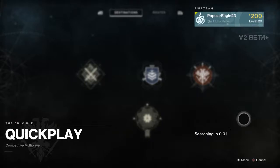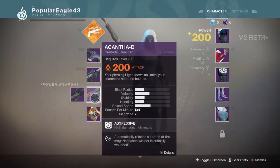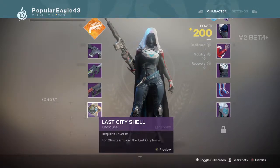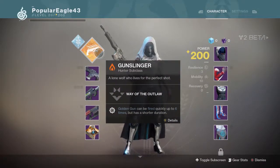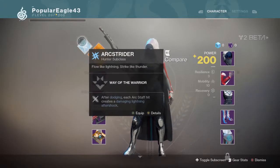I'll be showing you my loadout real quick. Today we're going to be using the Scathelock with the Black Scorpion scout rifle. I think this is a good combination. We're also going to be using the grenade launcher — I've never used a grenade launcher before, so this will be a new experience for everybody. We're also going to be using Gunslinger for the first game and Arcstrider for the second.